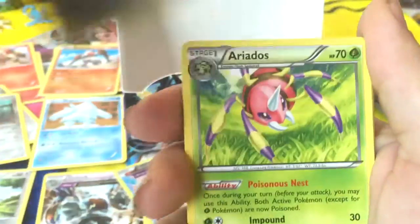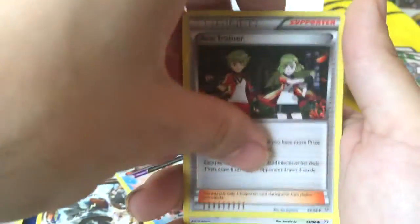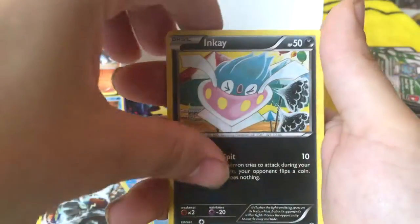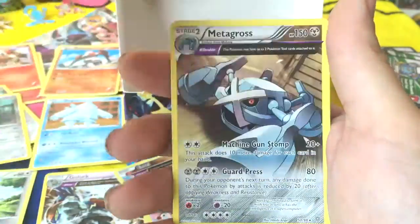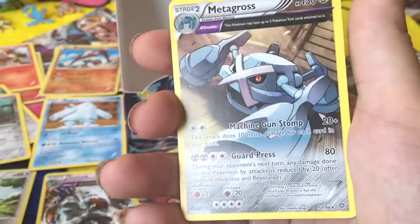A little bit of damage on that one. Anyways — Paint Roller. Aerodactyl. Ace Trainer. Meowth. Relicanth. Combee. Inkay. Oddish. Reverse Holo Gorilla. Nice. And... Metagross Full Art. Regular Rare.